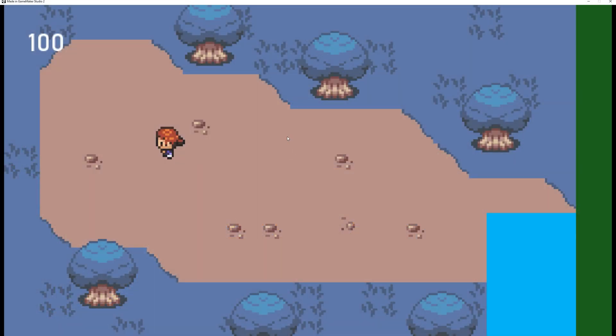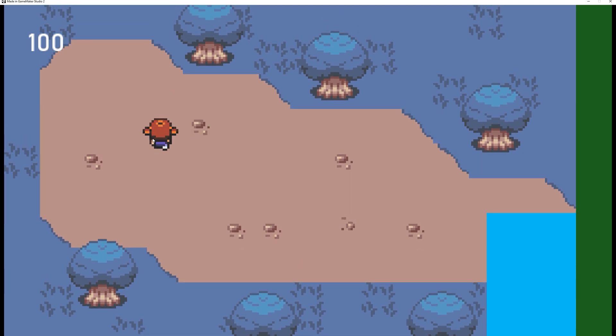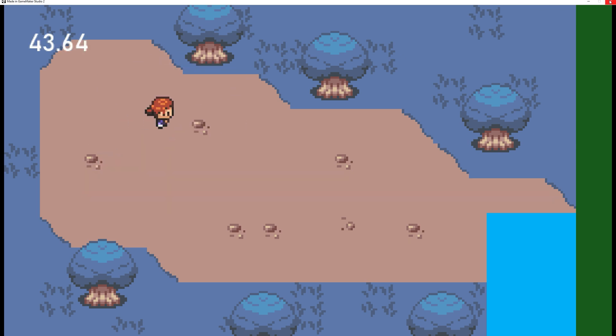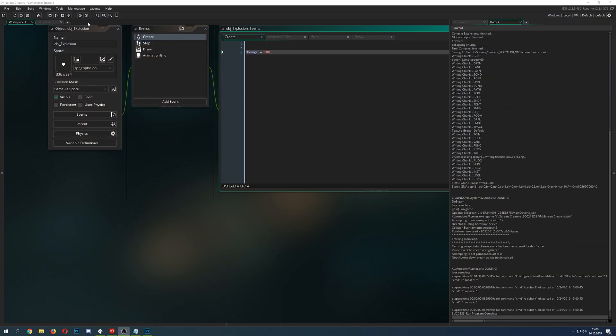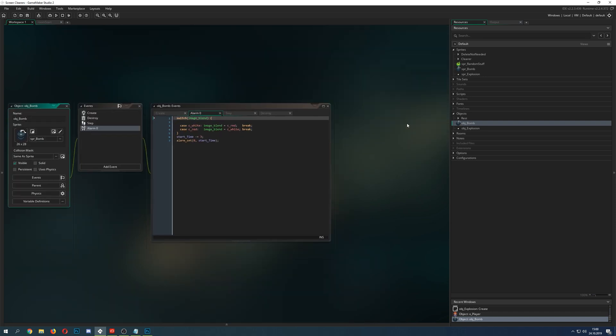For the setup, I have a player and on the top left it displays the health. Once I press the right mouse button I can reload the health back to 100. This guy here is the exploding bomb, which consists of two objects: the bomb itself and the explosion.